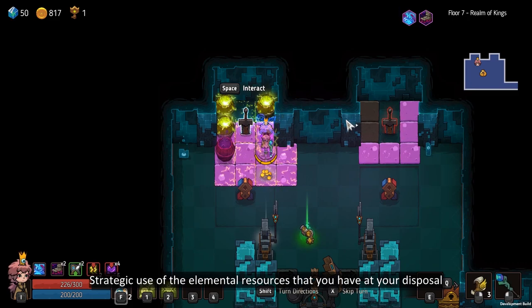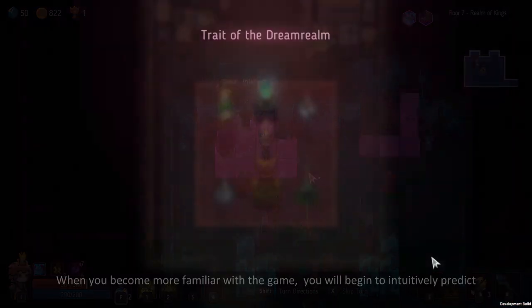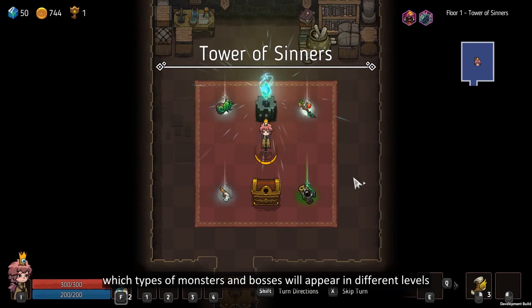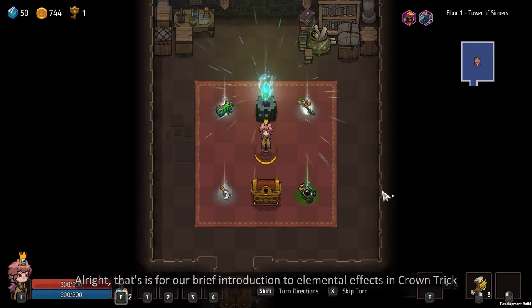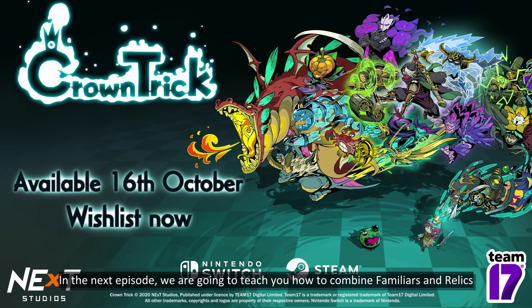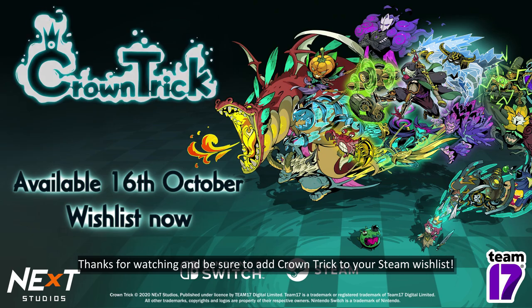Strategic use of the elemental resources at your disposal can improve your chances in the nightmare realm. When you become more familiar with the game, you'll begin to intuitively predict which types of monsters and bosses will appear in different levels, and you can prepare yourself with effective elements to use against them. That's it for our brief introduction to elemental effects in Crown Trick. In the next episode, we're going to teach you how to combine familiars and relics. Thanks for watching, and be sure to add Crown Trick to your Steam wishlist.